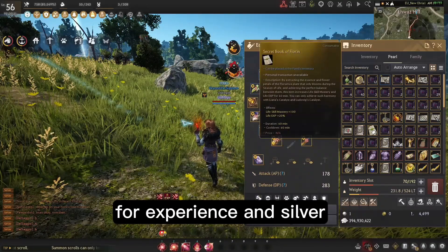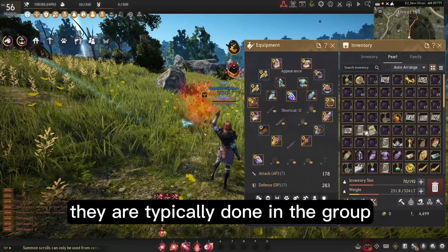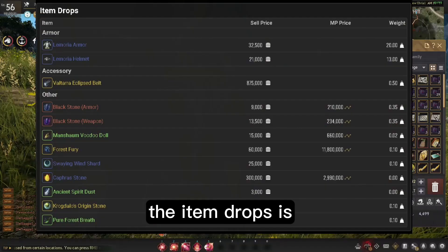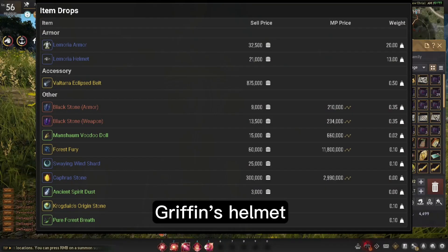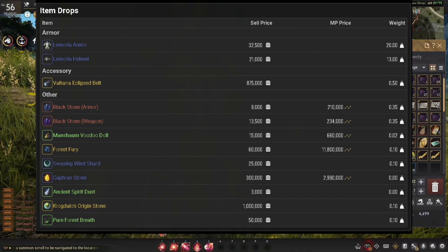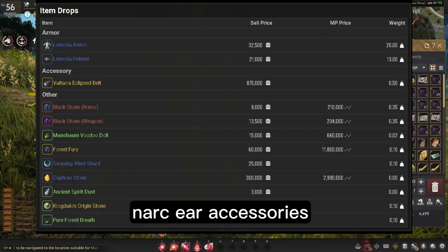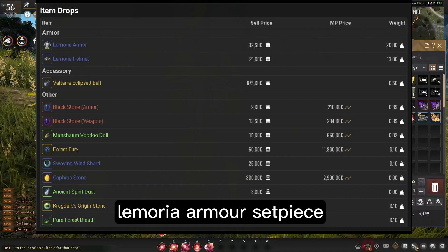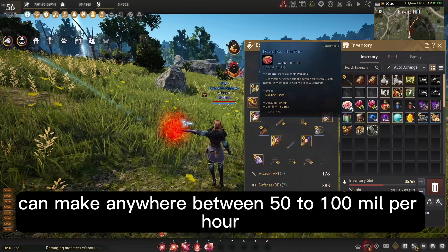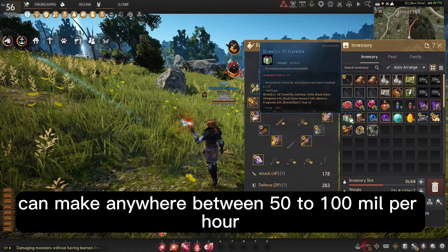Next on the list is Mirumok Ruins. Mirumok Ruins is both a good spot for experience and silver. It is typically done in a group and the loot can be quite valuable. Item drops include forest fury, Griffin's Helmet, Kazakara's Sealed Weapon Box, Noc ear accessories, Lemuria armor set pieces, trash loot items, and spirit dust. You can make anywhere between 50 to 100 million per hour.